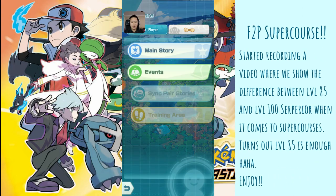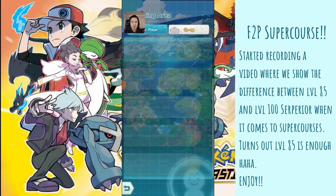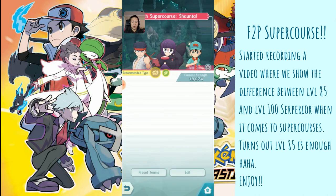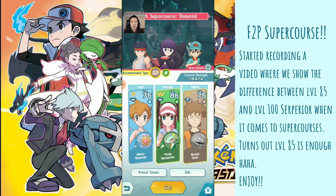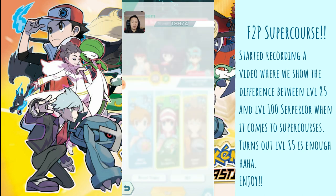The one we're going to be trying out is actually weak to grass and stone. I haven't completed this one yet, and I think it would be a cool thing to basically use all sync pairs that you can get for free — so this is kind of like a free-to-play guide.